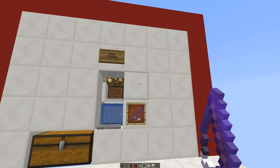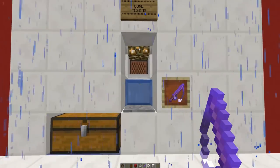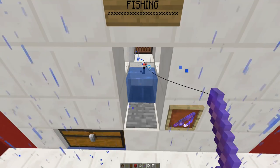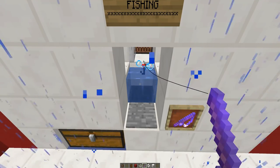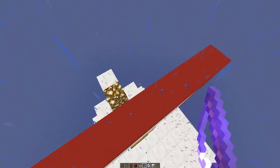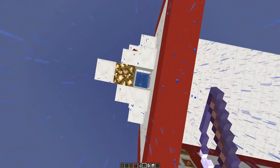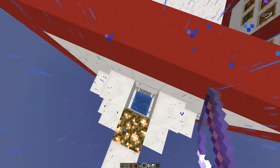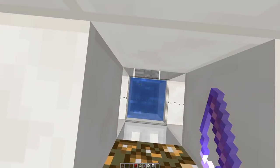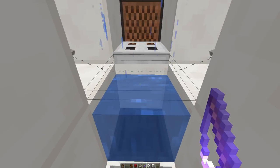The second way to reduce the wait time between catching fish is to fish while it's raining. If the piece of water that your bobber is sitting in is being rained on, it reduces the wait time by a further 20%. You can't just fish while it's raining outside if you're inside — the piece of water needs to have direct access to the sky and cannot be blocked by glass, water, or anything that stops the rain from hitting the water.